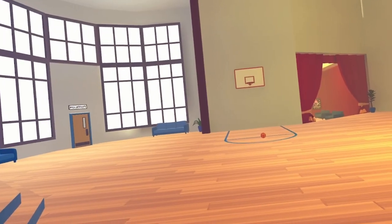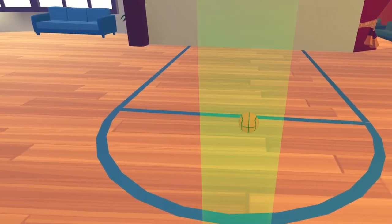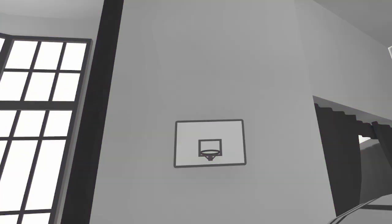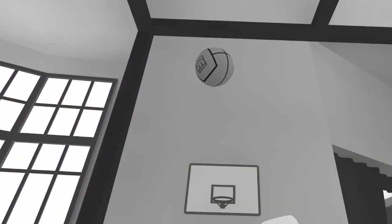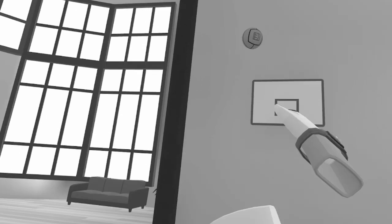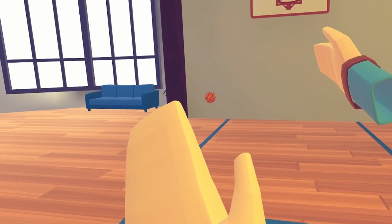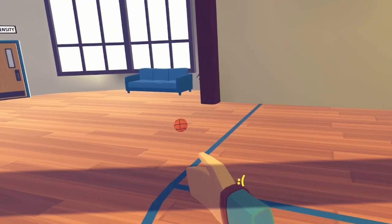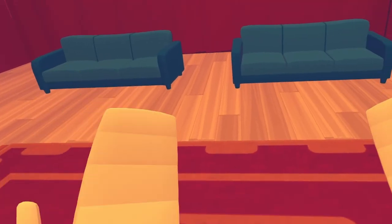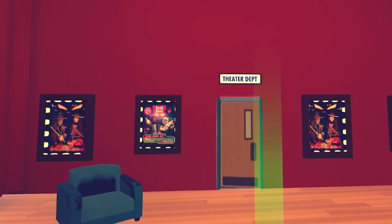Everything like that, and also the code of conduct. To the right of this we've got the basketball court, which is a very simple one. And then to the right of that, we've got the theater department room. It's a very nice design in my opinion — it's more open than the other one and has way more seating. Overall it's just better, in my opinion.